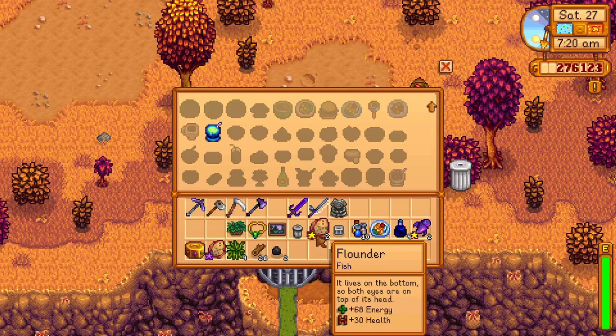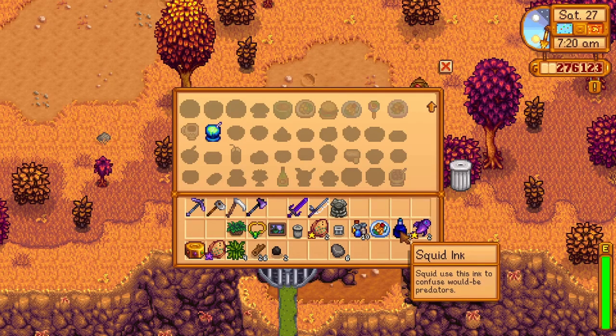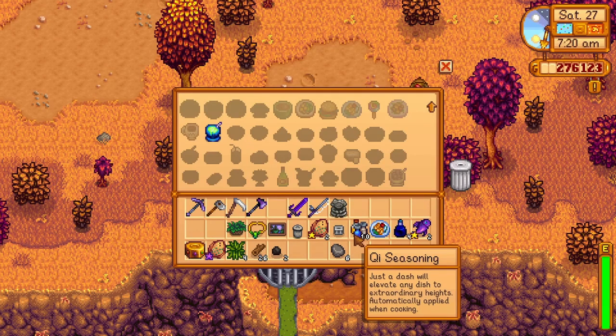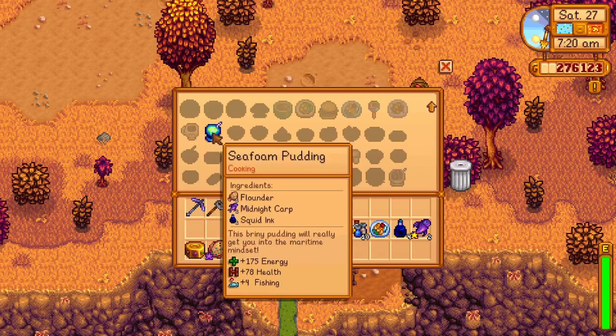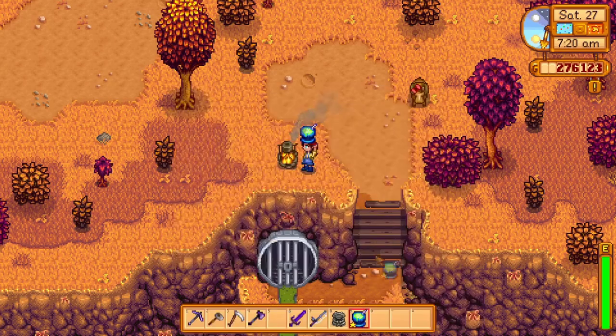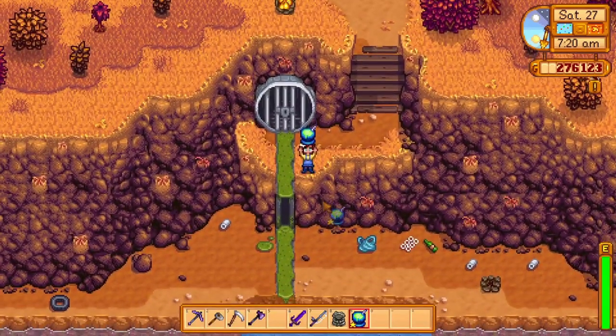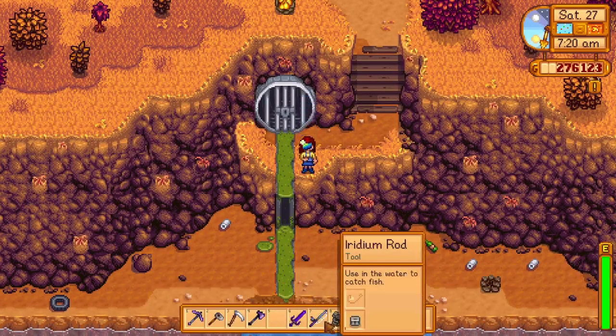Then you need to cook seafoam pudding. Seafoam pudding needs a squid, a midnight carp, and a flounder to be cooked. But there's a problem — this food only gives plus 4 fishing, and that's not quite enough. That's where Key's seasoning comes into play. It will buff any cooked food to increase the total number of stat bonuses it gives, so by using Key's seasoning, the seafoam pudding now gives plus 5 fishing.